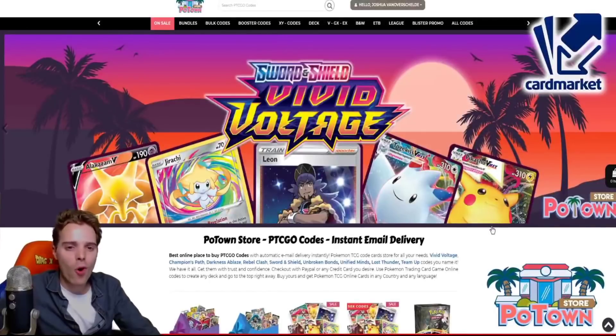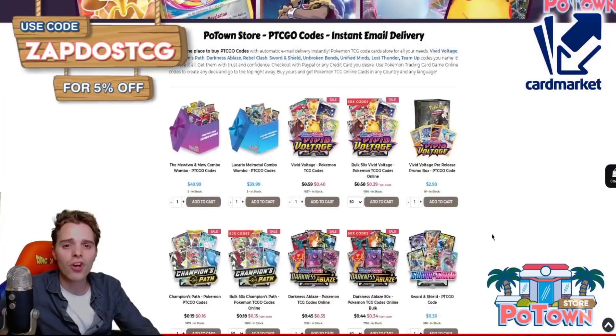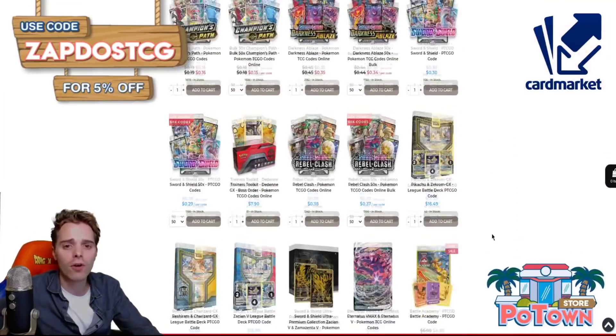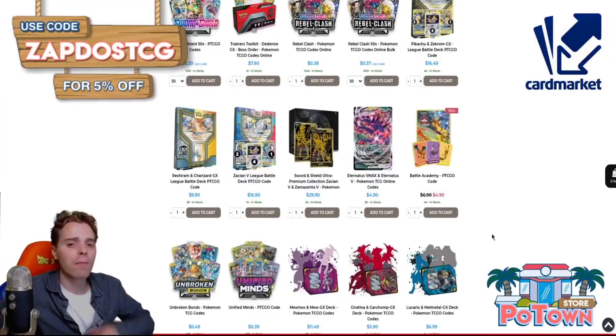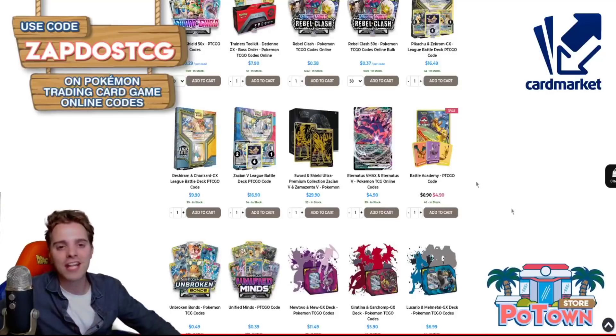This video is sponsored by PotetownStore.com, the best place to get yourself some TCGO code cards. They have a huge variety of codes up on their website, reaching from Eternatus, Zacian, League Battle decks — you name it. Use the coupon code ZAPDOSETCG for 5% off your next order.